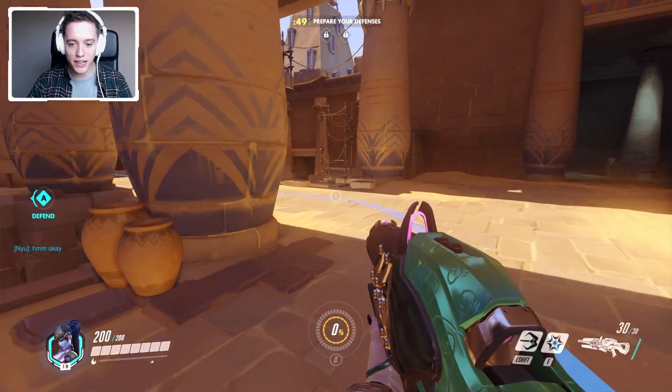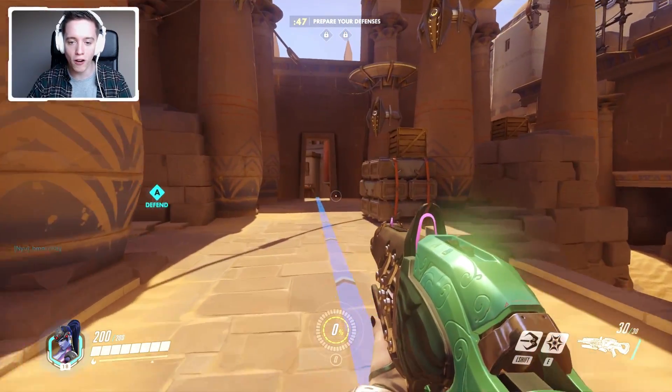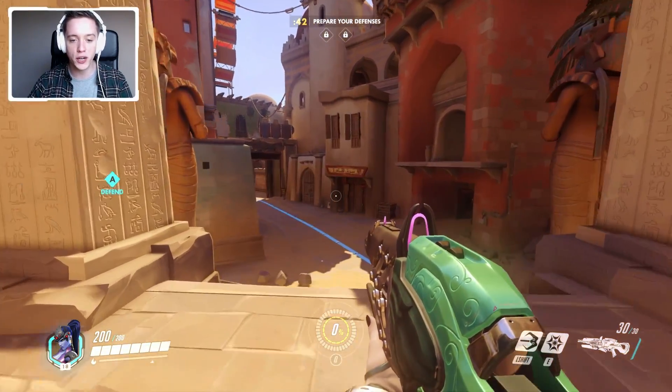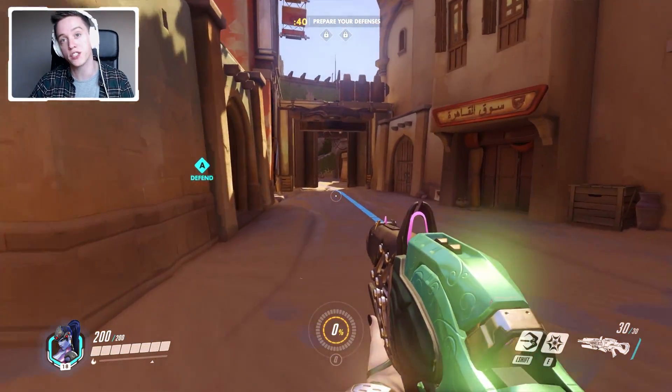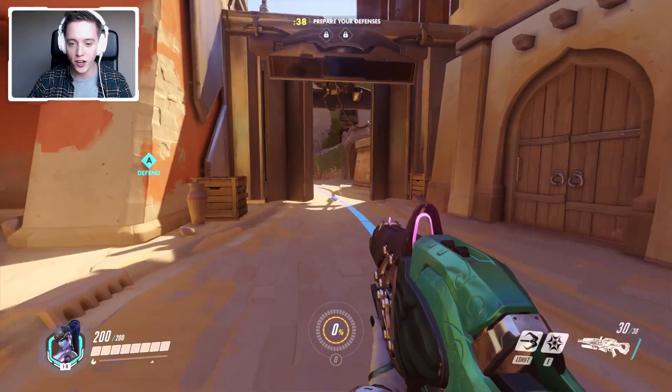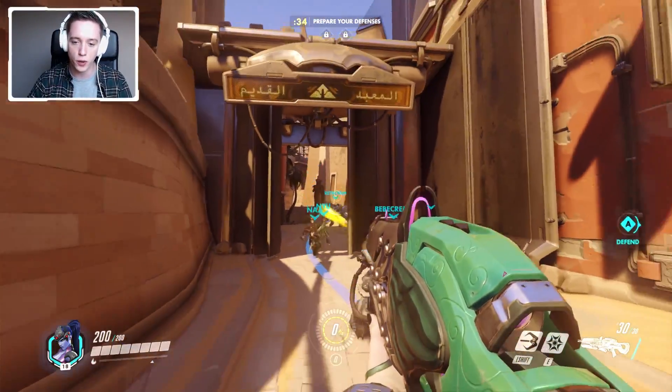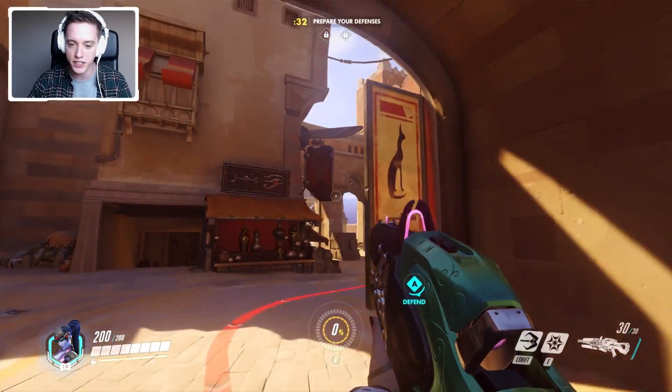We're on the Temple of Anubis, which means we have about a minute right now to go ahead and set up our defenses. For our team it's going to be the goal to make sure that the attacking team — the other five nerds that spawn on the other side of the map — are not gonna be able to capture A, which is right over to the left here, and then they'll also have to capture B, though they do get some additional time for that.